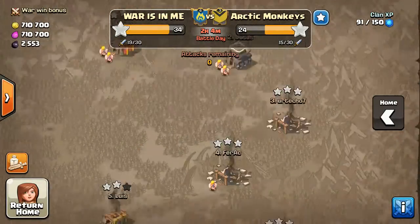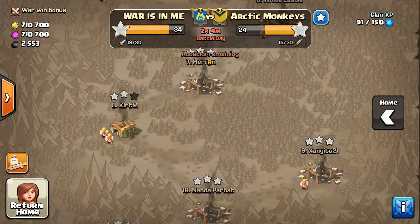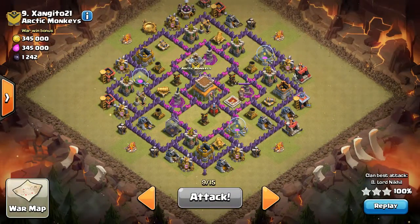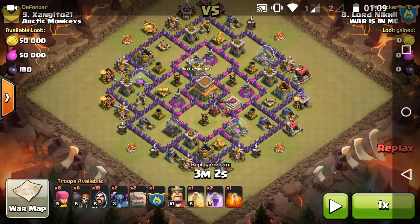Most probably we even won this war, and my clan war is going well. Take a look at my troops: two golems, two P.E.K.K.As, eighteen wizards, six wall breakers, six archers, and the war clan castle with Barbarian King level 10, one level five heal spell, and one level 10 poison spell. That's it guys, thank you for watching!